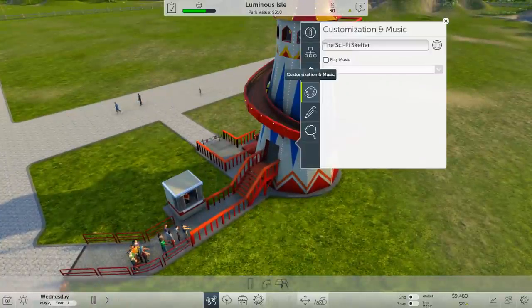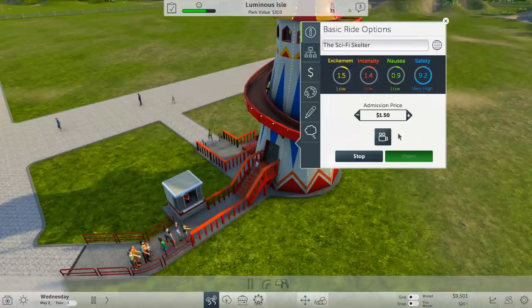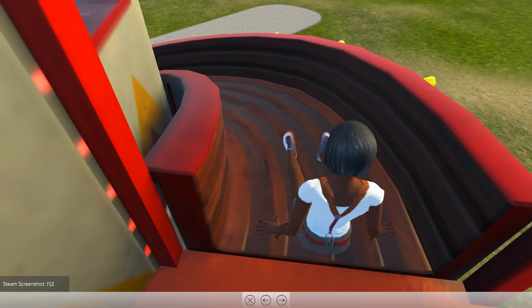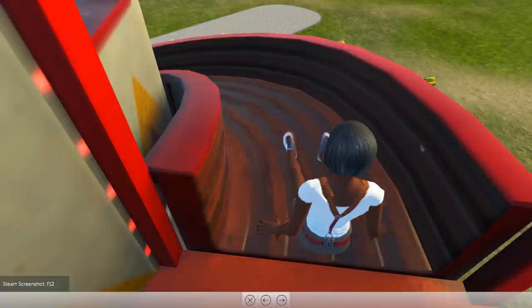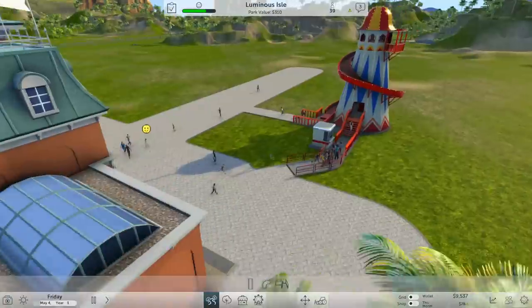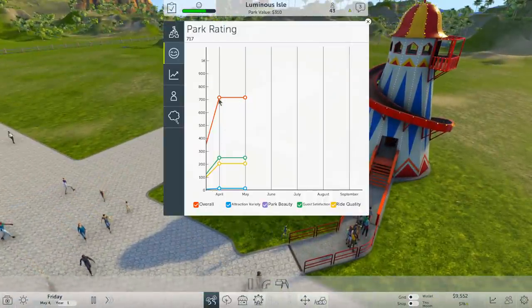Let's do our first ride cam! We're going backwards, sideways, all sorts of ways on this one. I'm glad you enjoyed that ride. We're making money already. Park rating is good — overall park rating shows attraction variety is low, park beauty non-existent, guest satisfaction not bad, ride quality — well, we've just started out.